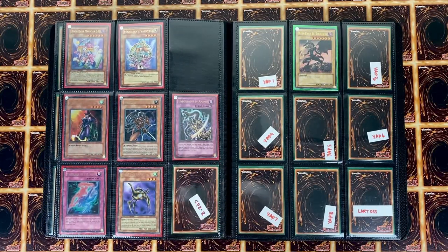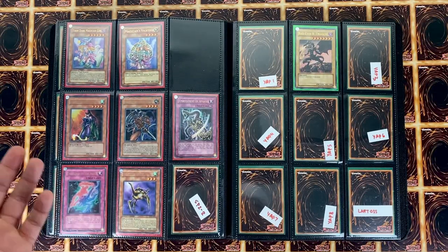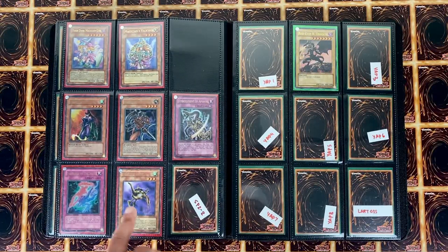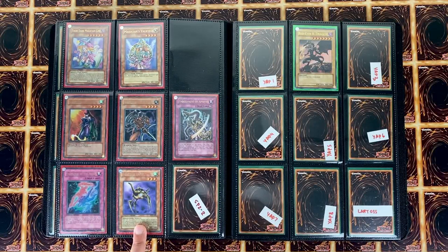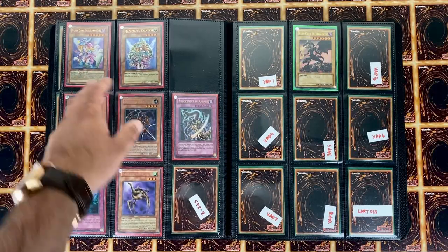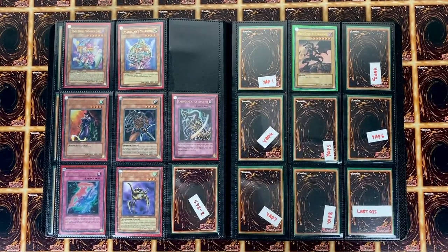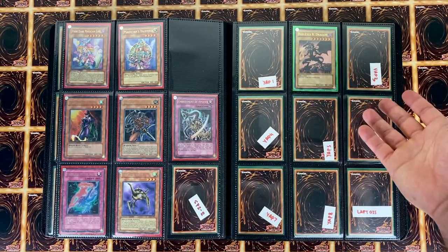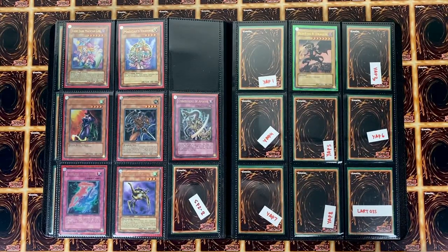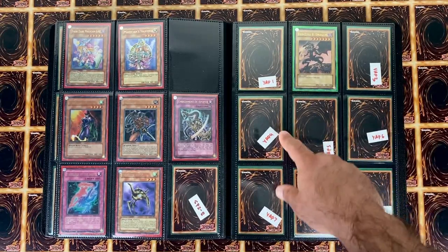Here we have the sneak peeks — these actually came in the magazines as well. We have Cyber Harpie, Amazoness, Embodiment of Apophis, and Exchange of the Spirit. This one is near mint but I don't have a second copy — if anybody has a replacement I'd love to buy or trade. Here we have the two SPs — one came in the sneak preview for Enemy of Justice, and this is a Dark Magician Girl version. Here we have the YAP sealed packs — I don't want to open them because I like to chase these cards individually.